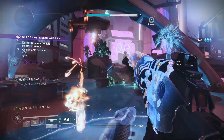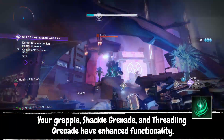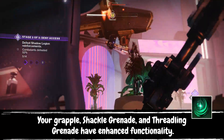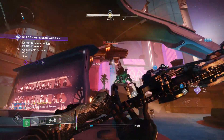This grenade pairs extremely well with our first aspect, Mindspun Invocation, which buffs all of our strand grenades, but specifically lets us consume our Threadling Grenade — turning it from spawning three Threadlings into making five perched ones, meaning you have five little minions that will go out and deal the extra damage you need to any target you shoot.